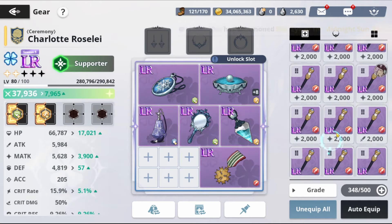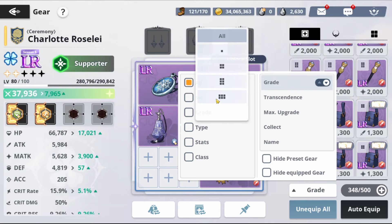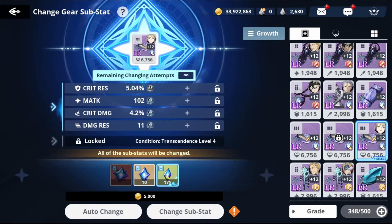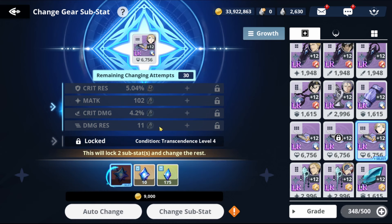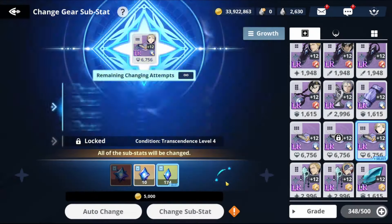If you have a lot of gear, go to the type filter. Right now we need a defense piece. Here's how the tools work: this one resets everything. This one locks one stat and keeps it. This one locks two. The unlimited-attempts option at the top is unlimited, but this other one has only 50 attempts and this one only 30 — so bear that in mind. We're going to reset everything and click Change Substats.